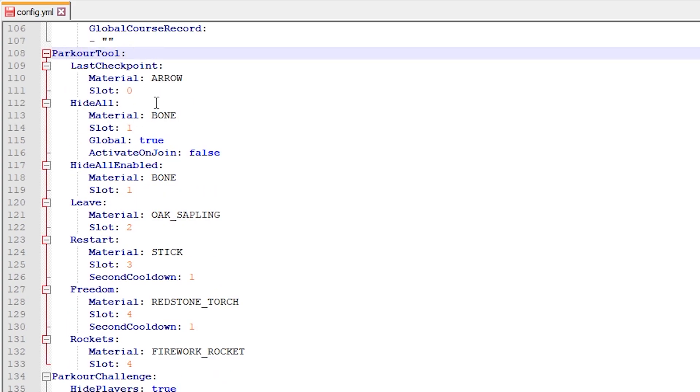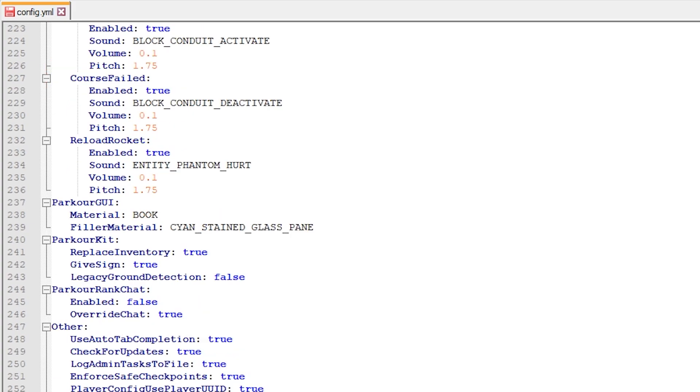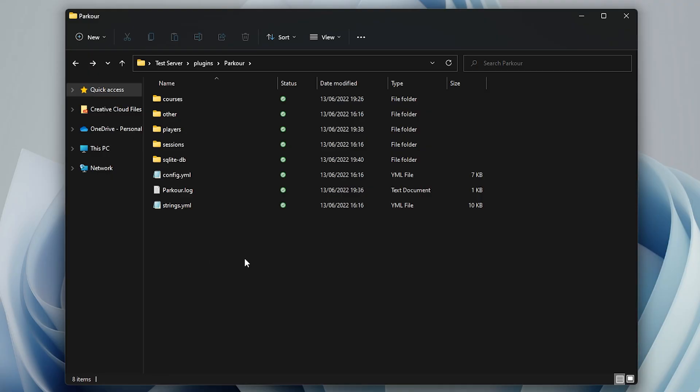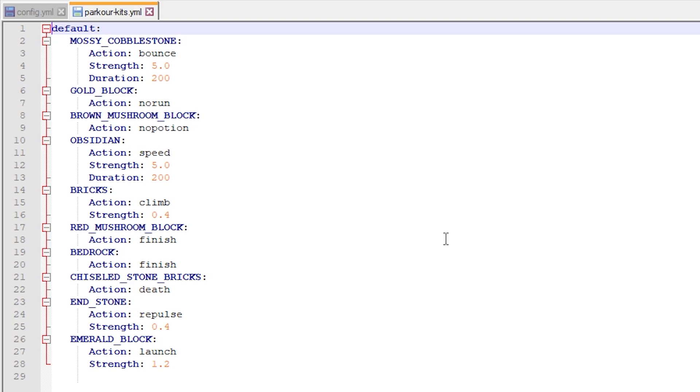What is also very interesting is the parkour tools section. So this is the arrow and the bone and the stick we saw that have different effects like leaving the parkour or going back to your last checkpoint — all those materials can be changed here. If you want the last checkpoint tool to not be an arrow but for example an iron ore, you can change that. I would suggest just scrolling through the whole config and editing it towards your liking. Something else very handy: if you go to the other folder in plugins, then to parkourkits.yml, you will also be able to edit your whole parkour kit there. So you can simply edit this emerald block to a diamond block for example, and now the launch block of the default set is a diamond block. I personally think this is a lot easier than doing it in game.